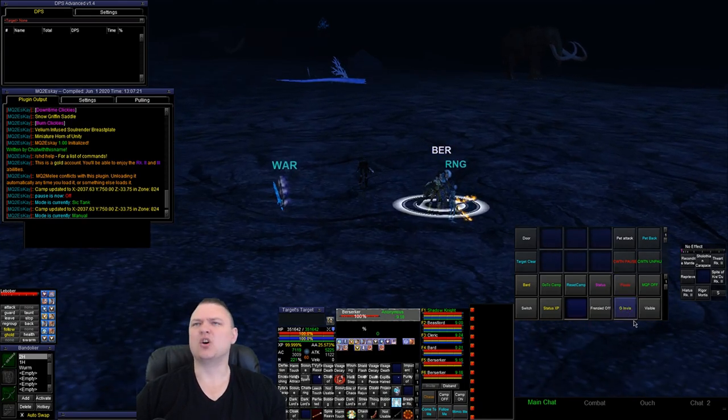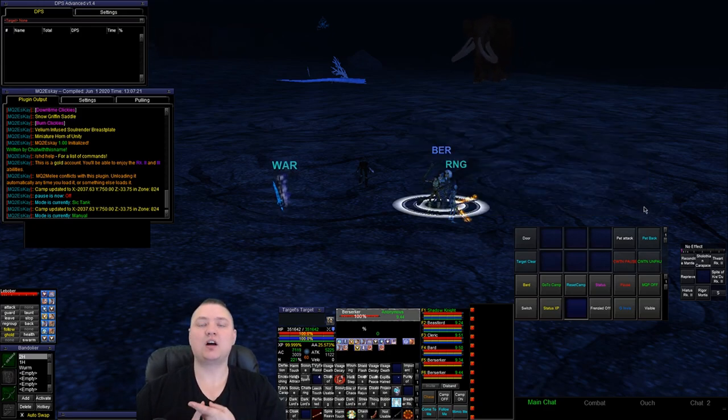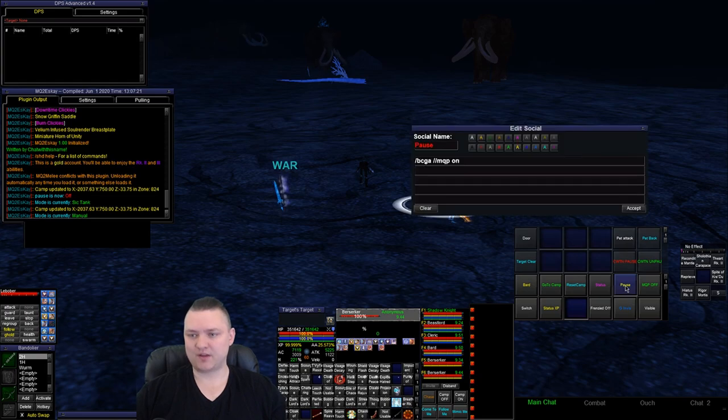If I'm moving around I want to make sure I'm invis. So I have a group invis button. It could be done with a multi-line, but for showing the video: no-parse squelch BCG, if me class short name find bard twist off, alt activate 3704, alt activate 231, and then if cleric dismount. This makes my bard twist off, cast a fresh Selo's and then Sonorous Clouding, and my cleric dismounts.